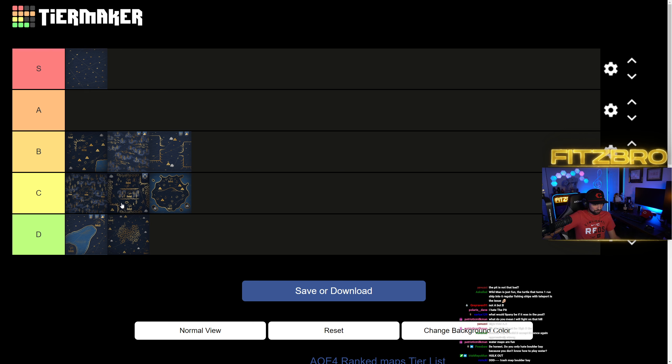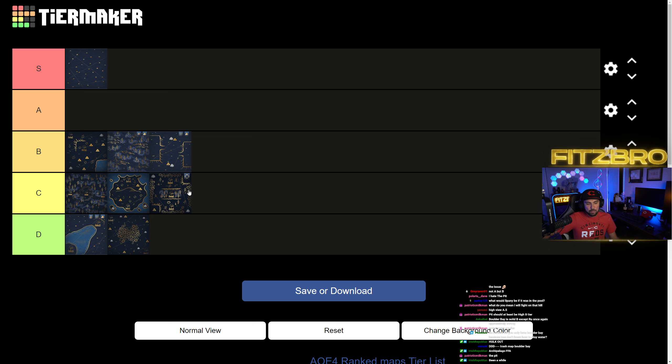Looking at C tier: we've got Marshes, The Pit, and Volcanic Island. The only possible argument for moving something up might be The Pit, but I got so triggered last season — every single game on The Pit, what civilization is your opponent playing? Chat already knows: it's English. English fest every single game, they drag on, no crazy trade going on. The Pit is a C tier map, it's not moving up. As for Volcanic Island, if I had to choose between Volcanic Island and Boulder Bay I'd choose Volcanic Island any day.